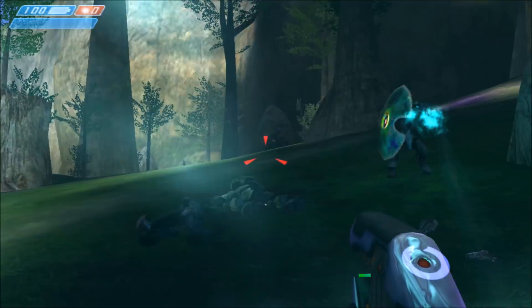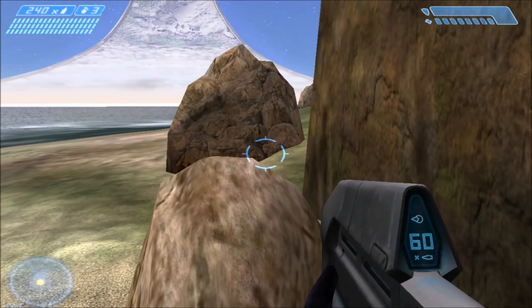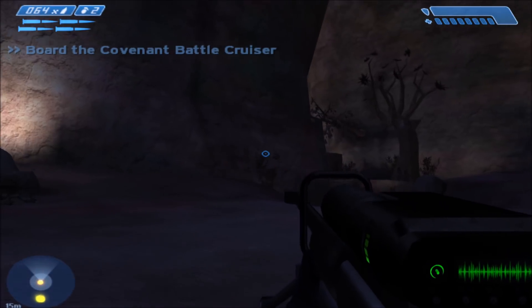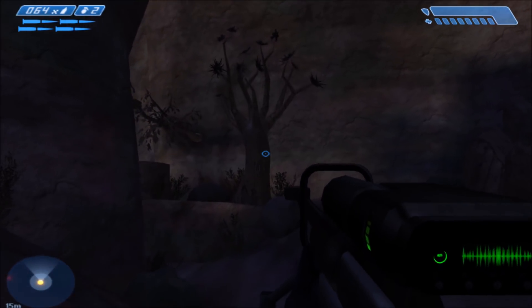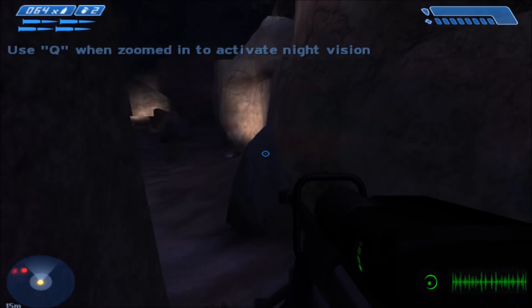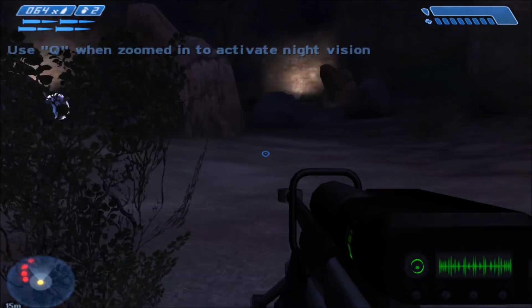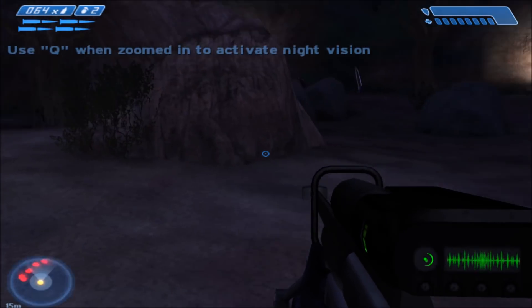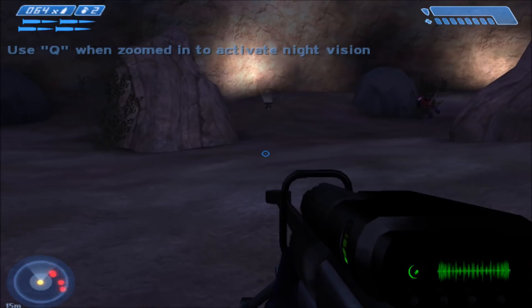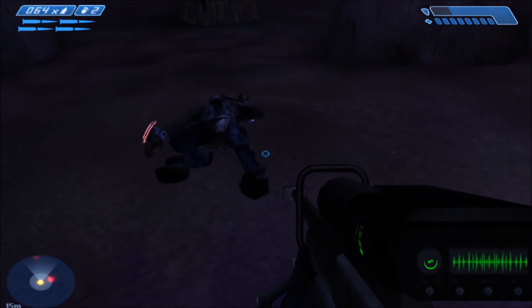For the next weapon we're going to try, we're switching to the mission Truth and Reconciliation to test out the sniper rifle — because we all love Jackal snipers, right? So let's drop the sniper rifle first so the Jackal can try to pick it up, and then I'll select my Jackal to possess with the Bump Possession mod.